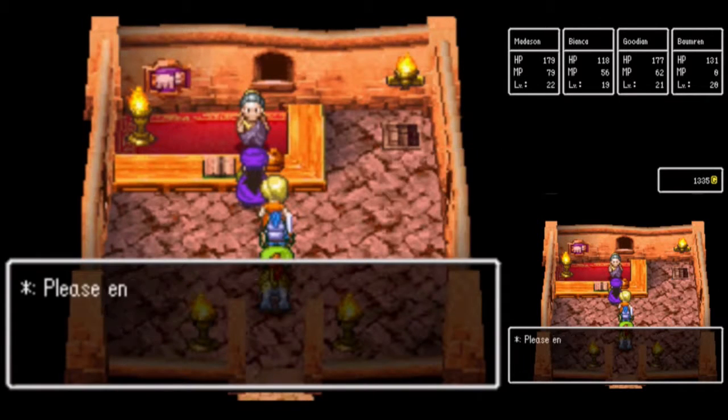First, we're going to see if we can find one of those desert roses we've heard about. We'll start by resting at the Helmonoptra Inn here.